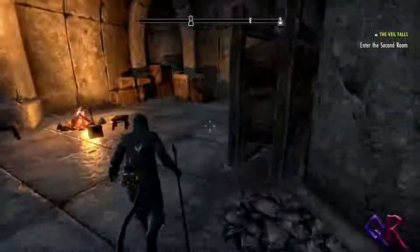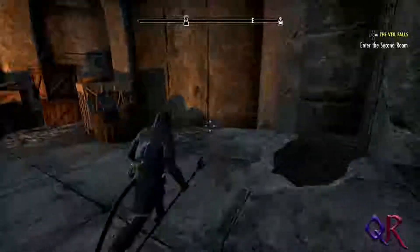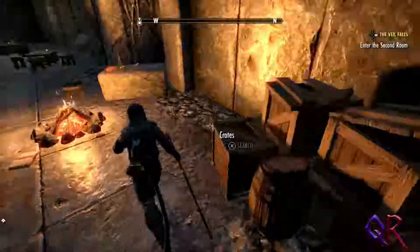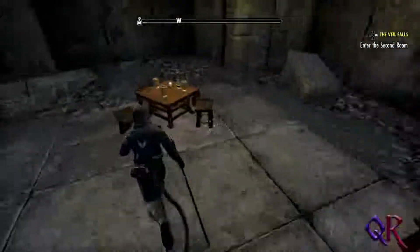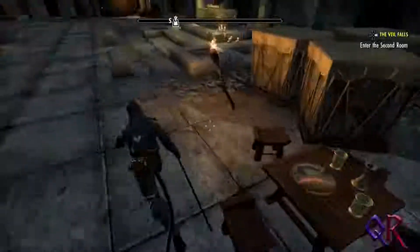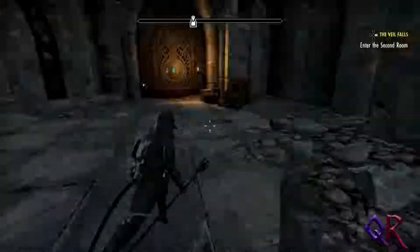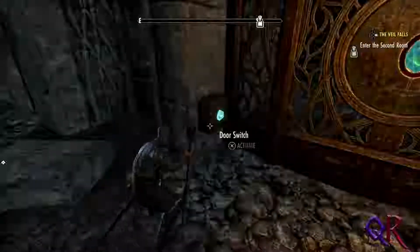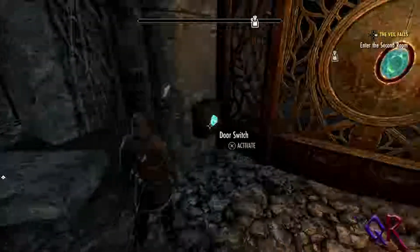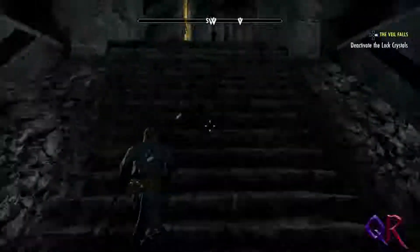Let's see — barrels and crates. Don't really need to search them, but I'm just checking to see if there should be lore or valuables. I am a Kashyyyk Sculler after all — at least, I'd like to think that I am. Activate the door switch. That's a tall stairway.